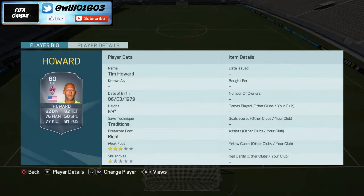Starting off in goal I've gone with Tim Howard, a player who moved to the MLS. He's still a pretty good goalkeeper — 82 diving, 82 reflexes, 76 handling, 77 kicking, and 81 positioning. He's getting on a bit now but he's 6 foot 3 so he can claim corners really well, and for a player that's only about 1k he's a very good option.